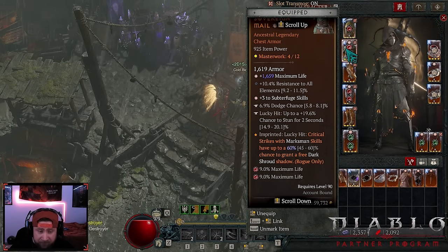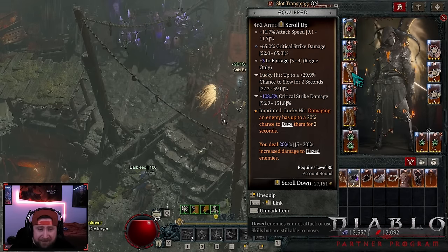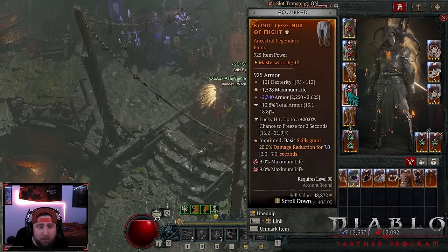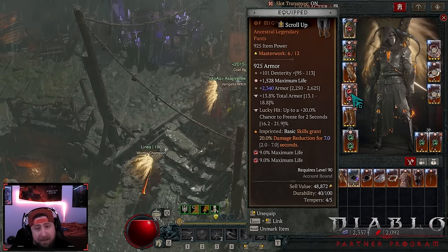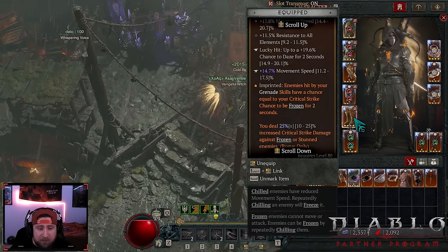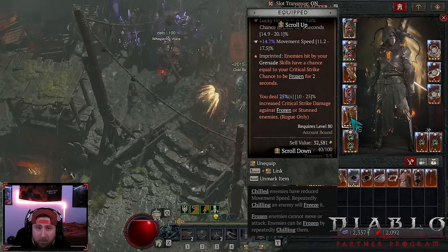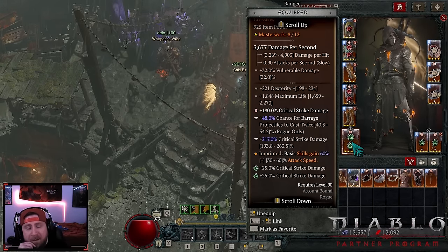We got concussive strikes — this is why we run the lucky hit chance to daze, so we can really get the daze all the time. Then we got Might for even more damage reduction — this is a flex slot. Then we got Frostbitten: we're doing the 25% increased critical strike damage to frozen or stunned enemies, which should always be happening.